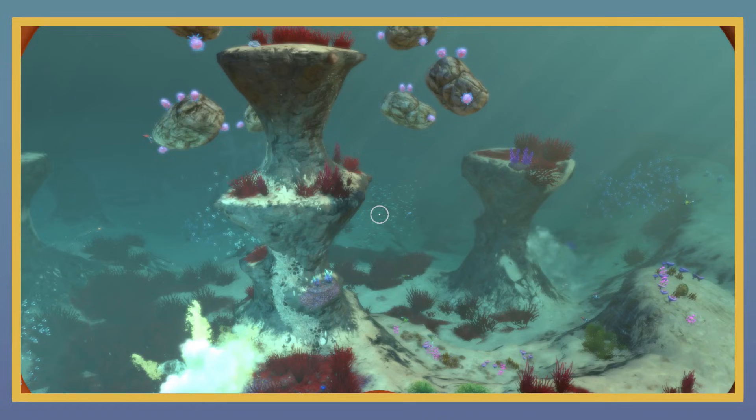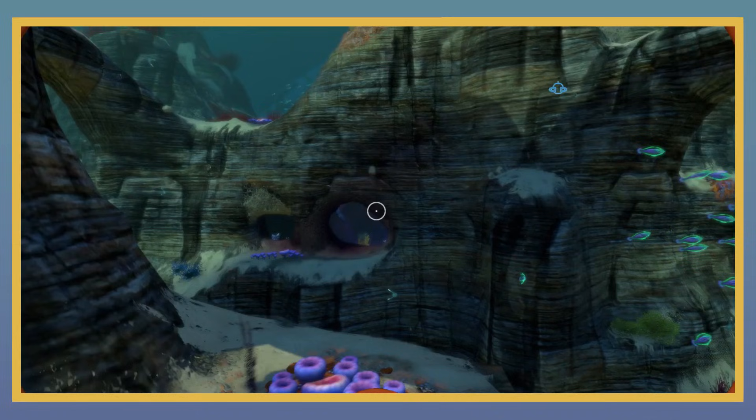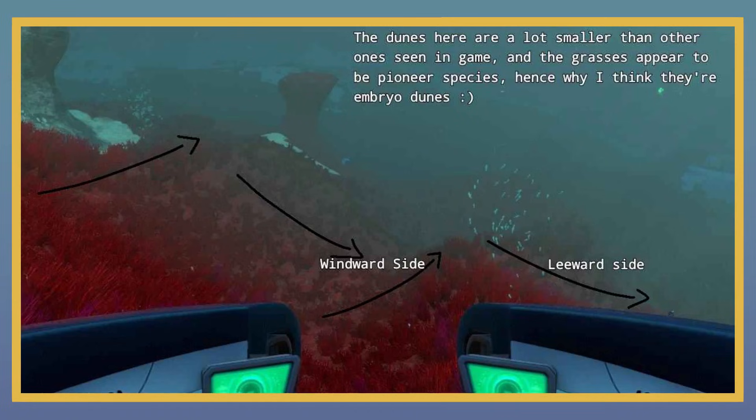Geologically, the grassy plains start to get a little more complex due to multiple layers and features. We have shales for parts of the grassy plains, as visible from the jelly shroom caves underlying the rest of the deposits, which will be covered in a future volume. For the rest, we have sandstones eroding in what appears to be a gorge-like formation, meaning fluvial processes were involved. We also have embryo dunes currently being formed here, likely by the shallow current as the embryo dunes don't appear to have undergone any lithification, or by previous aeolian processes above land before being submerged — a more likely event in my opinion due to the presence of the larger yellow dunes in the dunes area.